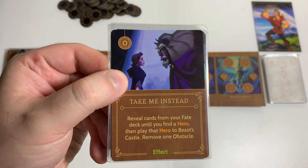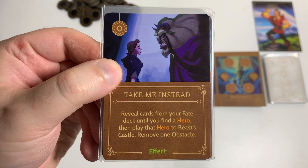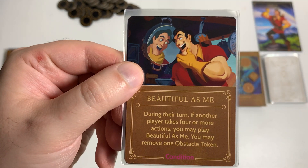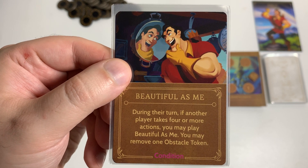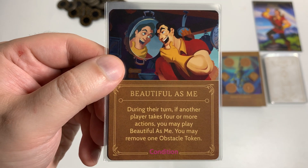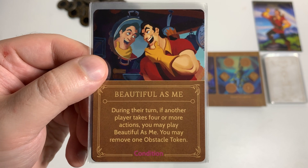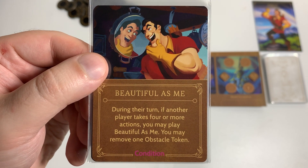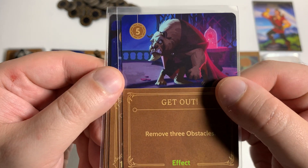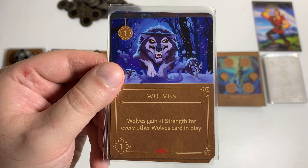We start with Take Me Instead, an effect card, cost zero to play — reveal cards from your fate deck until you find a hero, then play that hero to Beast's Castle and remove one obstacle. Beautiful As Me is a condition card — during their turn, if another player takes four or more actions, you may play it to remove one obstacle token. In solo mode, if I take four or more actions, I can play it as a free action. Get Out removes three obstacles and costs five. In Wolves is an ally, costs one, has one strength, and gains plus one for every other Wolves card in play.